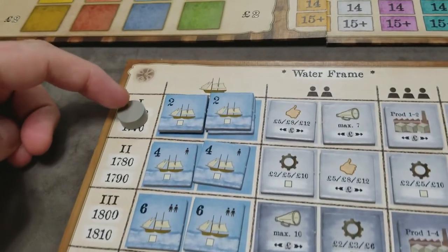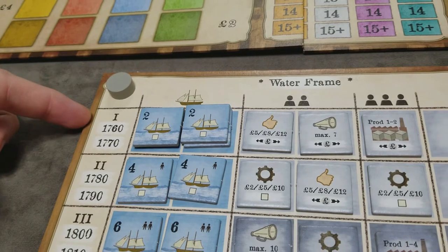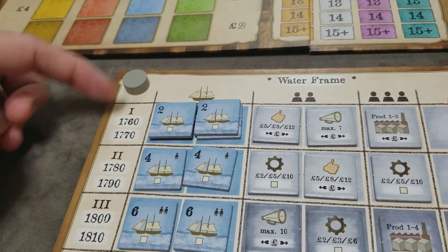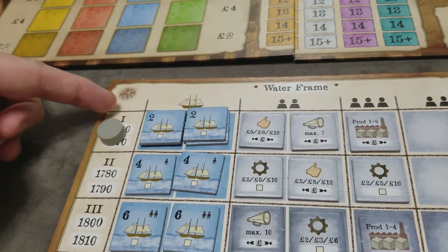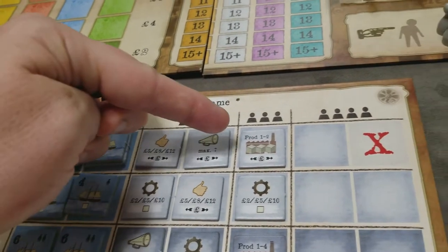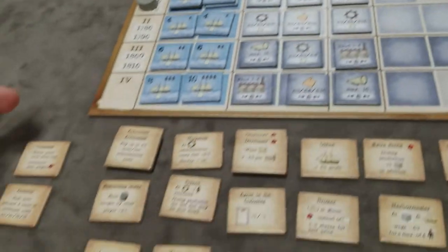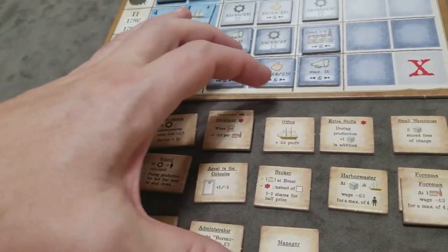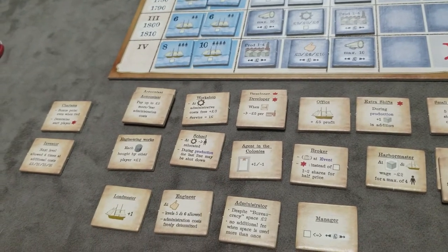Just like the factory levels are limited by the game round, so are the ship markers and the action markers. Since we're in these first decades, players are only allowed to take from the first row. Development tiles are not limited that way — all development tiles that were drawn are available at the start of the game for selection.